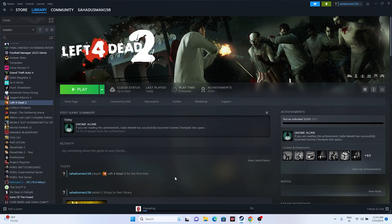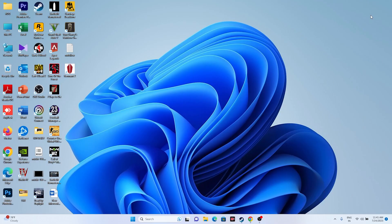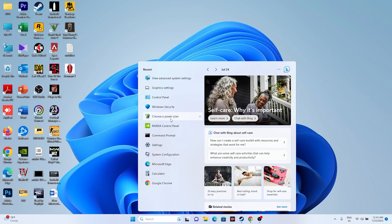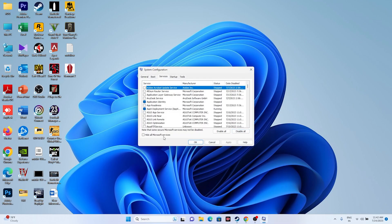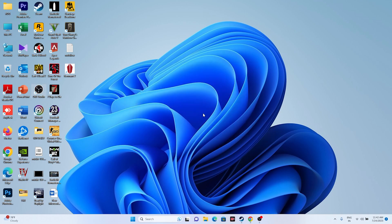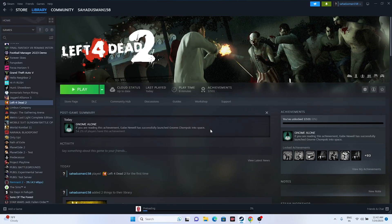Perform a clean boot by searching for System Configuration. Go to Services, check 'Hide all Microsoft services,' then click Disable All. Click Apply and OK. If prompted, restart your PC. Once the restart is done, try launching the game.